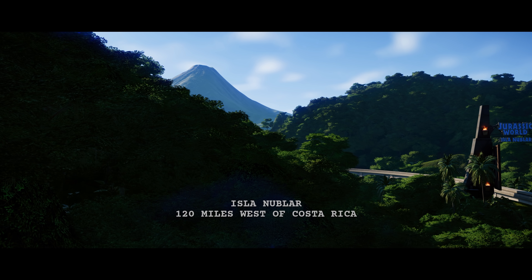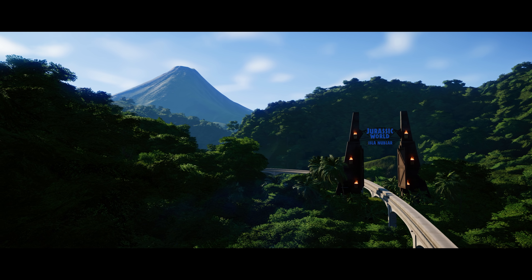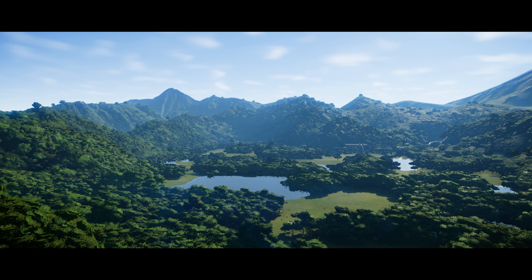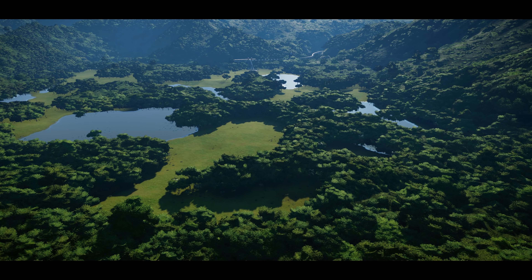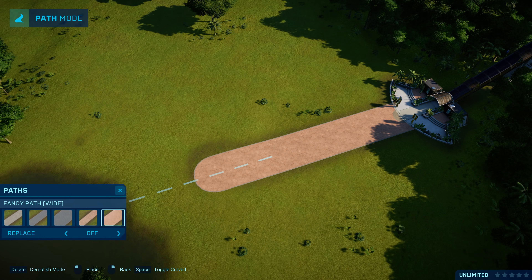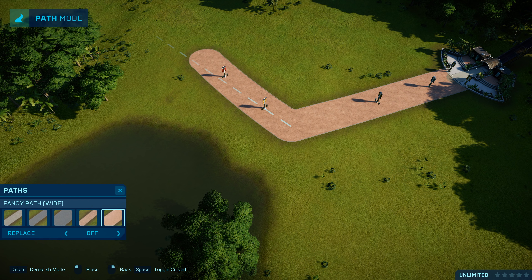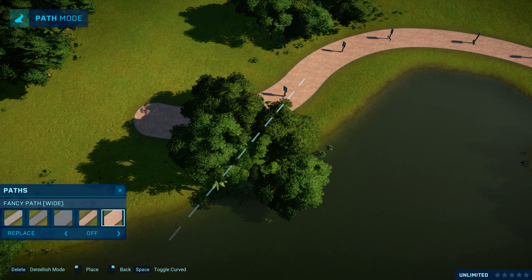After playing the second island and completing a few of the challenges there, I unlocked the third one, which is the one I was mostly interested in — and I didn't realize this until I actually unlocked it — which is a sandbox island. This is Isla Nublar, and the sandbox island is pretty much what it sounds like. You have unlimited money, but you can only access the things that you've previously researched.